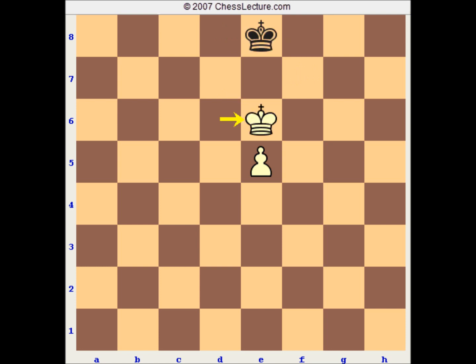However, with the king on the sixth rank, it actually doesn't matter who has the opposition. If we shifted this position down even just one row, now it does matter whose turn it is. Black to move loses. White to move draws — we are going to come back to that. But the position we had had the king already reaching the sixth rank. It's a win no matter whose turn it is. So etch that into your brain: it doesn't matter whose turn it is if the king is on the sixth rank.